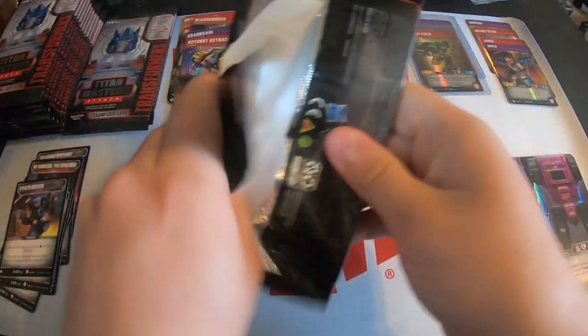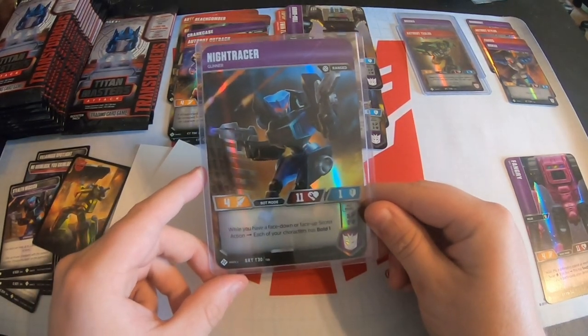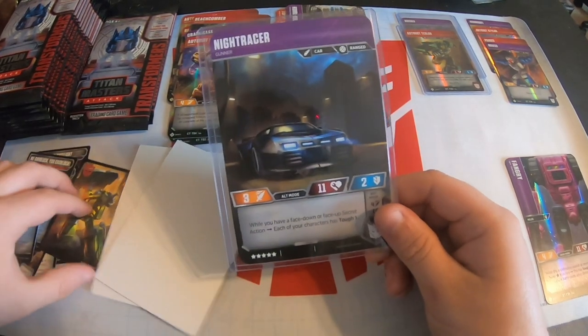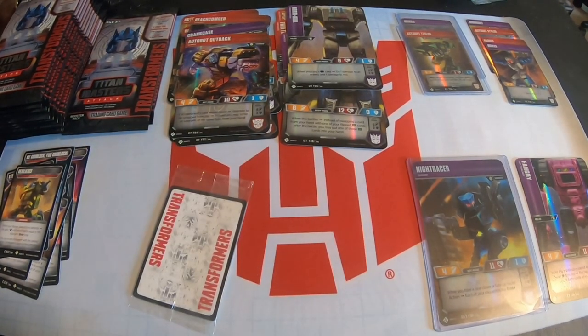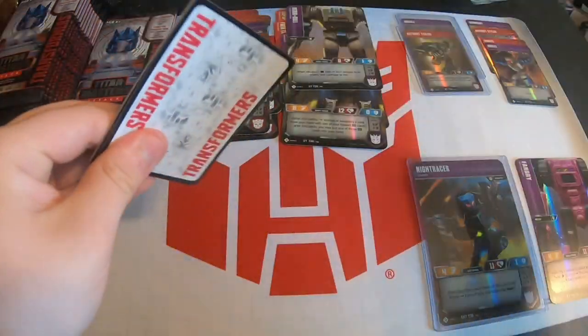Outback and Beachcomber seem like they're going to be the most annoying ones to pull from the set. Oh yes — Night Racer! I got it! That's our super rare! This card is amazing and it's going to be such a playable card, especially with the secret action — getting to have two extra stars of secret actions in your deck is absolutely phenomenal. It came with a Brawn stratagem too. That's the one I wanted. Even if I don't pull anything else in this box, I'd be okay.